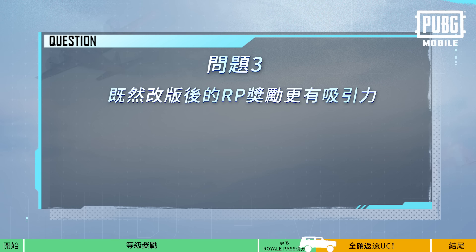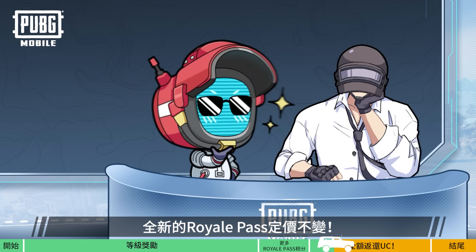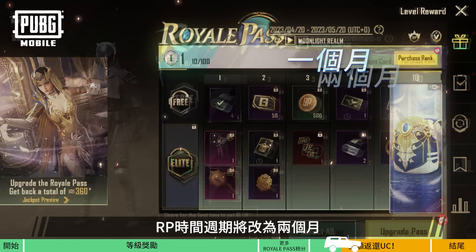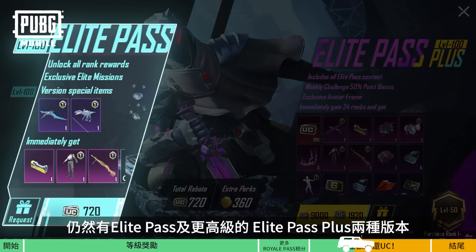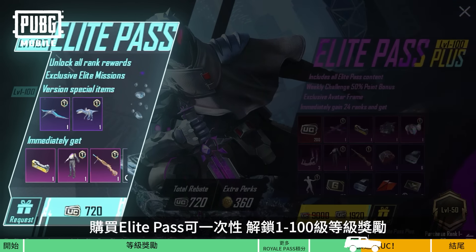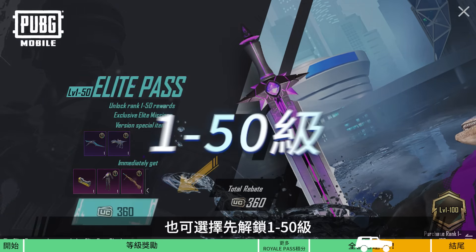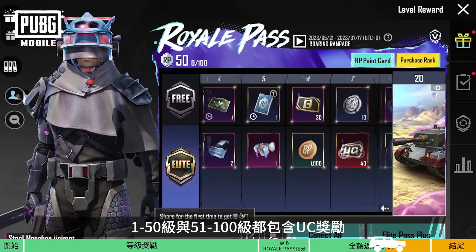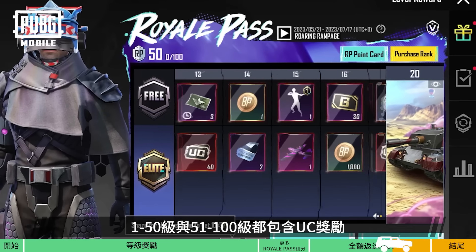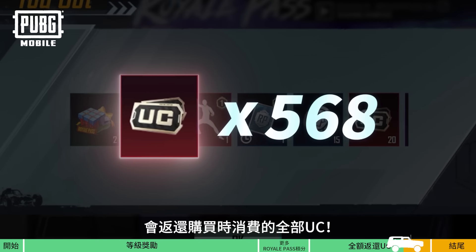Question 3: Now that the new Royale Pass has more appealing rewards and a simpler upgrading process, will the price remain the same? Absolutely! The price for the new Royale Pass hasn't changed. After the update, the Royale Pass season will last 2 months and the max rank will increase to 100. Elite Pass and Elite Pass Plus will both still be available. By purchasing the Elite Pass, you can unlock all the rewards from ranks 1 to 100 at once, or you can choose to unlock ranks 1 to 50 first and unlock ranks 51 to 100 at a later date. The rewards for ranks 1 through 50 and ranks 51 through 100 both include UC. After upgrading your Royale Pass to the max rank, you will receive a full UC rebate.